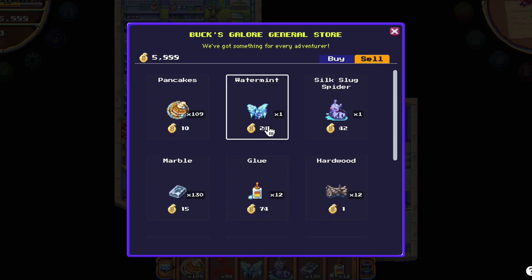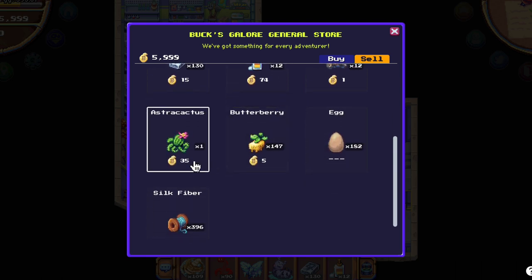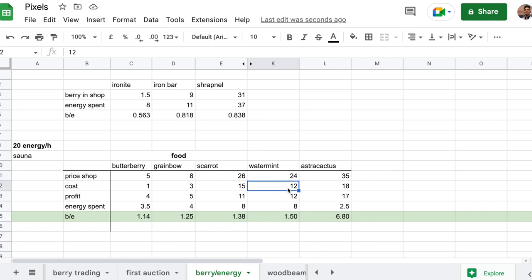Plus 1 energy to harvest it. To sell the seeds, you get 24 berries for 1 Water Mint and 35 berries for 1 Astra Cactus. If we do the math: we sell for 24, we pay 12 for 1 seed, so we have 12 berry profit. For 8 energy spent, that's 1.5 berries per energy spent.